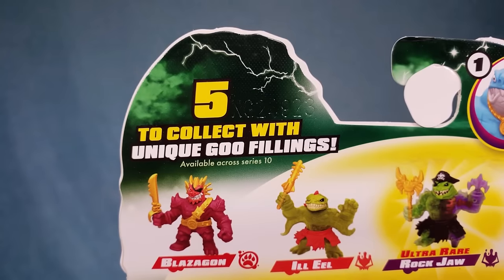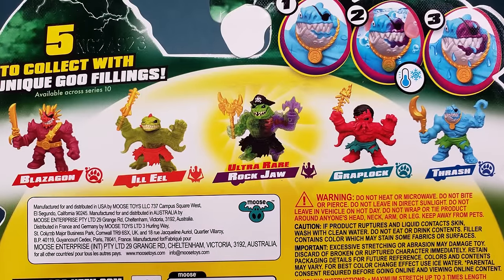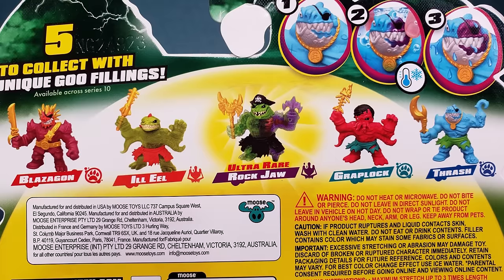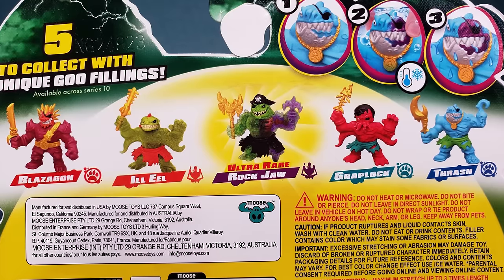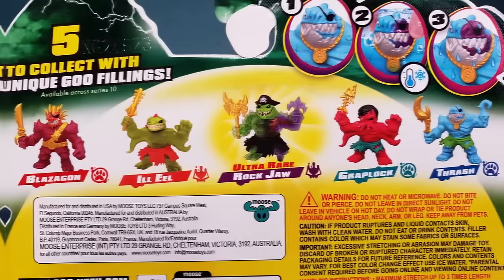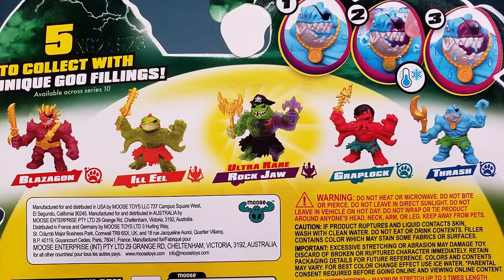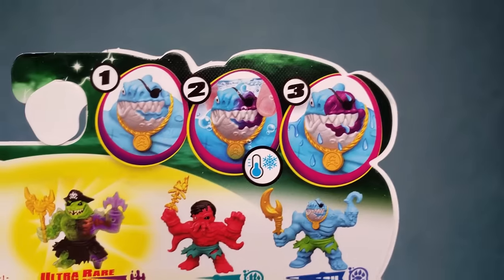On the back you can see there's five to collect with unique goo feelings available across series 10. You've got Blazagon with the paw — he's a goo guy. He'll eel has that evil insignia, so he's a bad dude. Then the ultra-rare Rockjaw — he's evil! And then Graplock — he's a good guy, although he looks evil. And then Thrash.